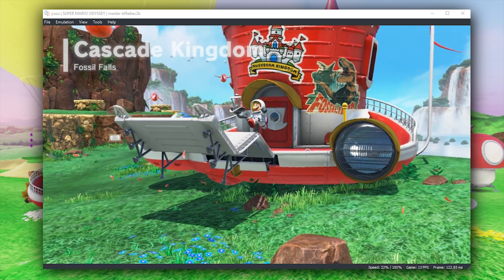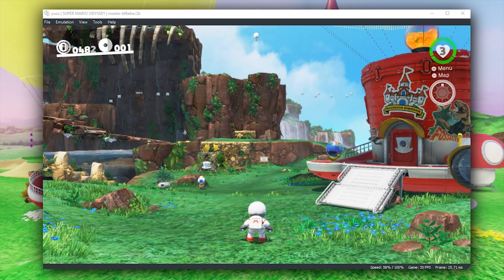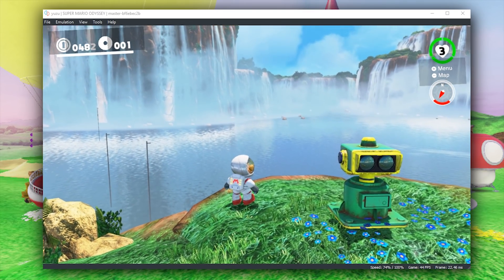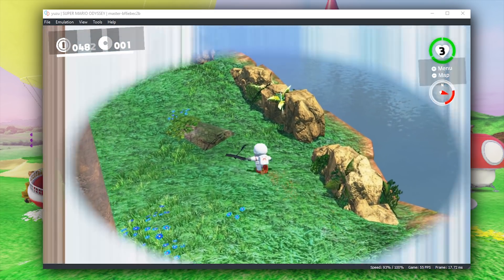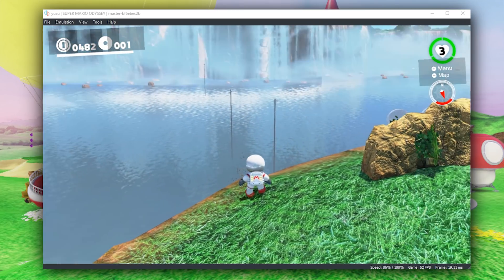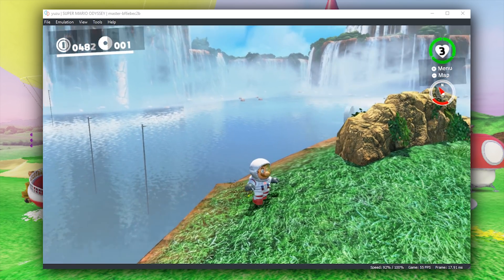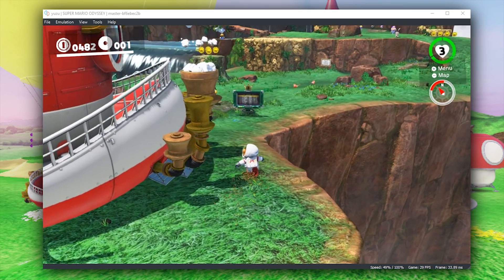Moving over to gameplay footage in Cascade Kingdom, once we load in you are going to see exactly what I am talking about. Performance-wise, upon loading into this kingdom, it is still among some of the worst performing kingdoms in the game right now. However, when we look out towards all of these waterfalls, the fog and the water, you can see that rendering quality has been absolutely massively improved. It is actually one of the developers of Dolphin Emulator, Tino, who implemented these blending changes.